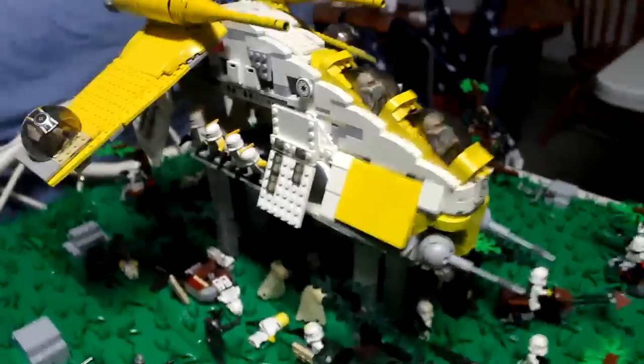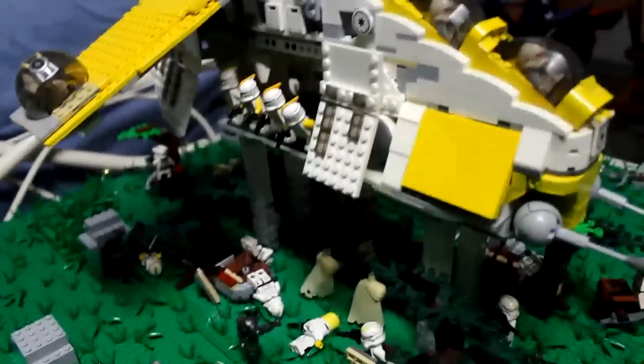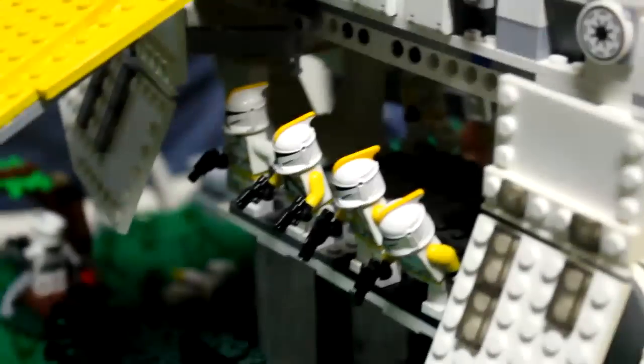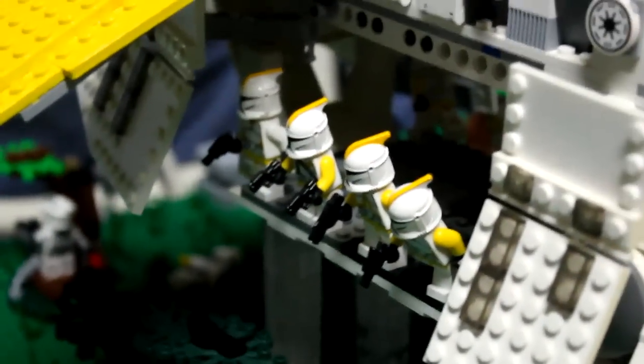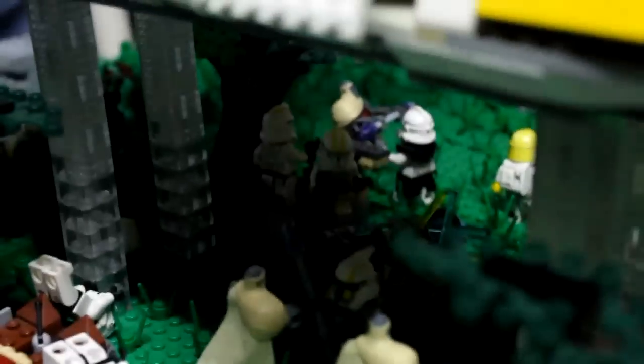You can see I've got my gunship here hovering over. We have all phase two clones except for that little squad right there — they chose to stay phase one, since some squads choose their own armor. You've got Commander Blitz, or Arch Trooper Blitz, under the gunship. And you've got Shaak Ti taking on Grievous right here, with a lot of other action going on.